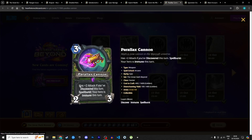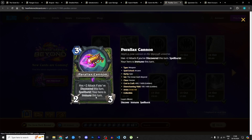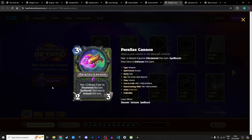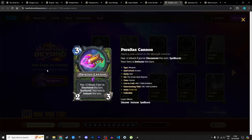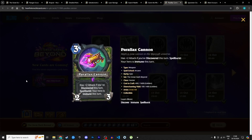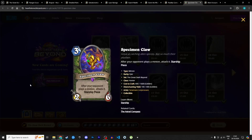Next is a new epic weapon for Hunter: 3 mana, 2 attack, 3 durability. It has +2 attack if you discover this turn, and spell burst — your hero is immune this turn. So for one swing, if you cast any spell, you're immune while attacking, which helps you get really good trades. As long as you keep discovering you keep giving this weapon +2 attack — potentially a 4/3 weapon for 3 mana with immunity. Hunter has a lot of discover cards so this works nicely. I'm giving it 4 stars in Standard and 3 in Wild.